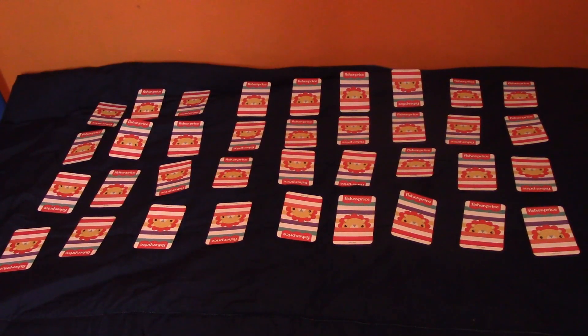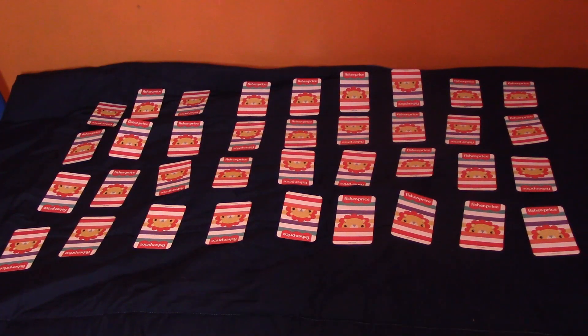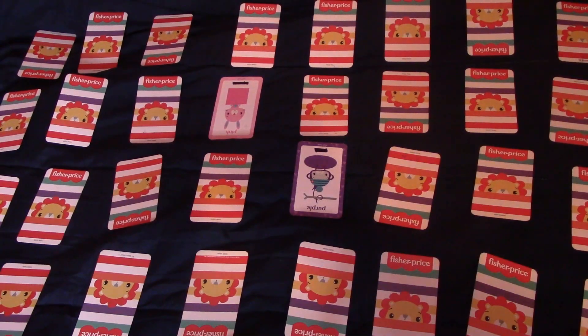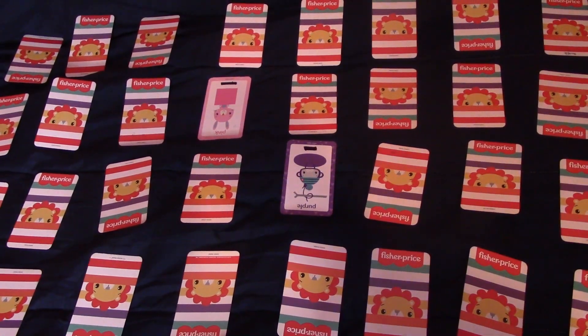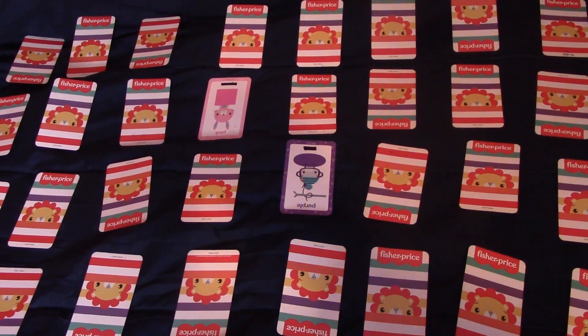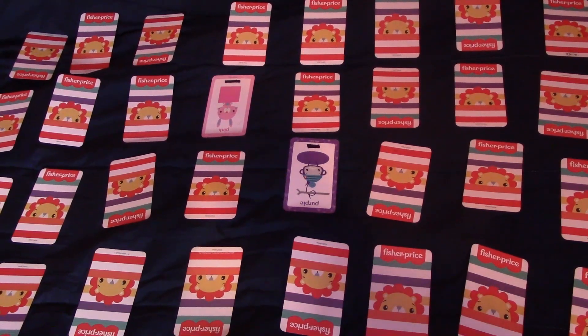Here's the setup — there are 36 cards face down and the object is to find a pair of shapes of six different shapes. A pink square and a purple oval — well those shapes don't match so I gotta turn the cards back around.